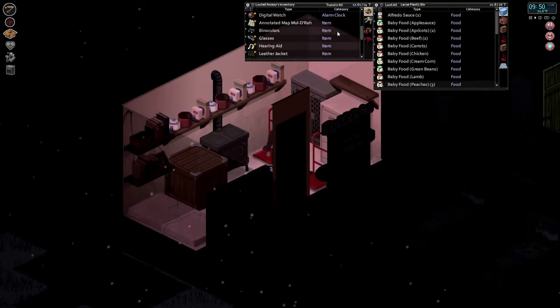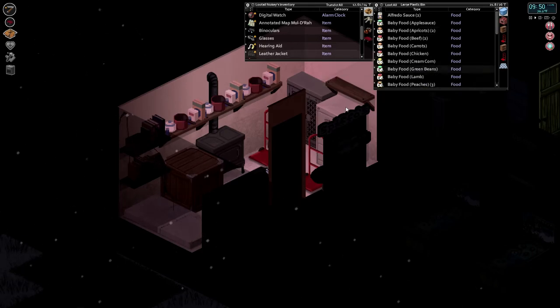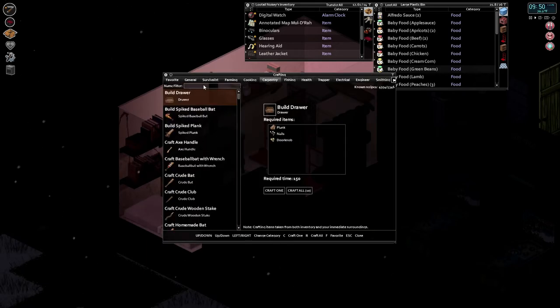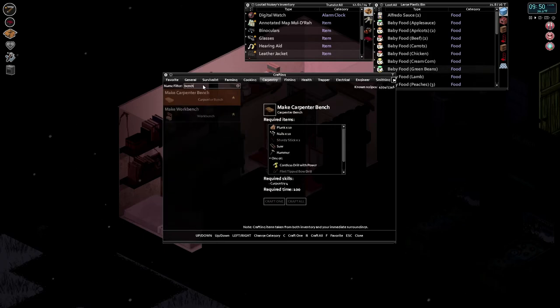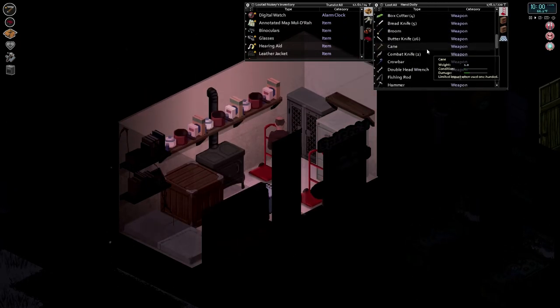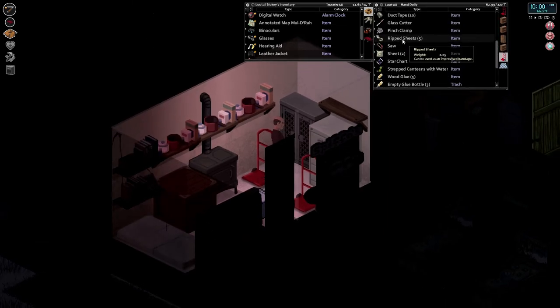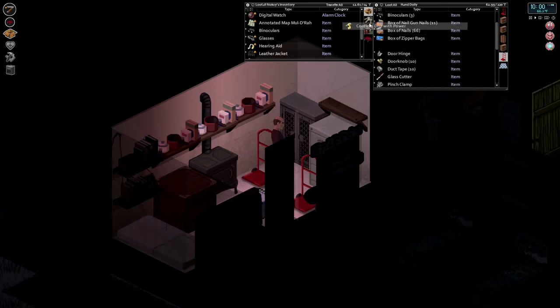So what we need to do is build a mine. I need to build a carpenter bench. How do we do that? Carpenter bench — planks, I have ten. I need sturdy sticks, two. And a cordless drill with power. I think in here there may be a power drill — yeah, here we go, with power. So we've got that.